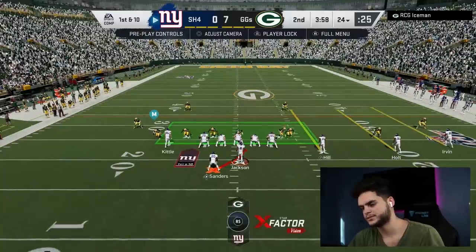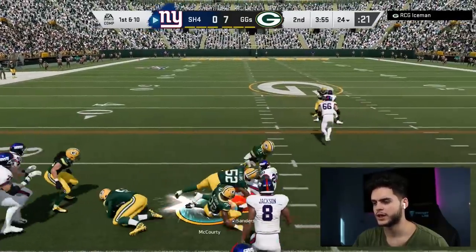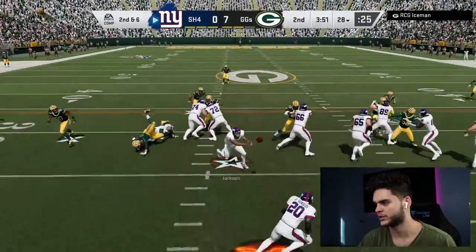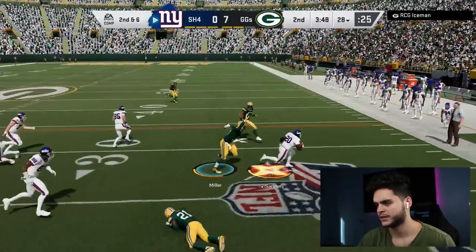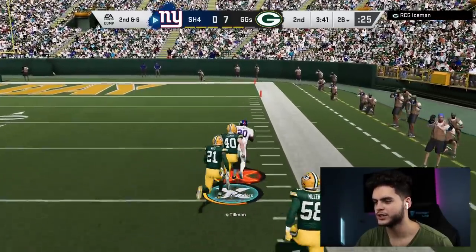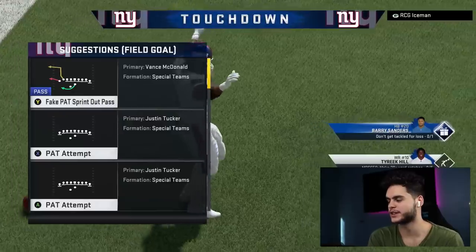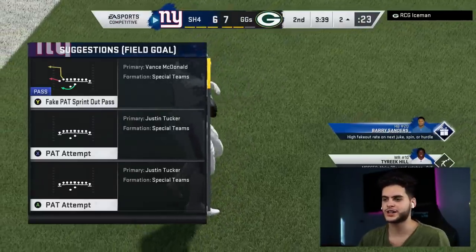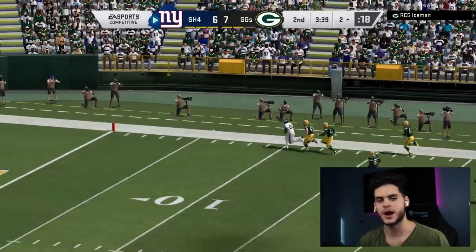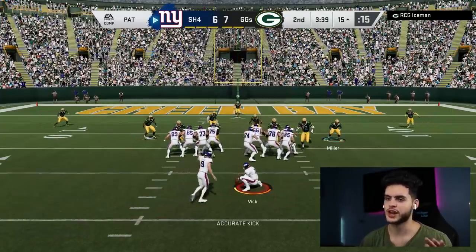As you guys know, the NFL 100 players start with their x-factors activated, so Barry Sanders does have his First One Free activated already. I'm gonna pitch the ball real quick here and see if we can get a nice little outside run. First One Free — oh my god, Barry Sanders go go go! He's kind of slow right now because of all the tackles he eluded. Yes! Barry Sanders all the way — wow, that run was crazy! I did not think that was gonna happen. I thought that had negative yardage written all over it. I don't know how he didn't get him at the end. Barry Sanders' first big run for me on this gameplay — that was an awesome run.